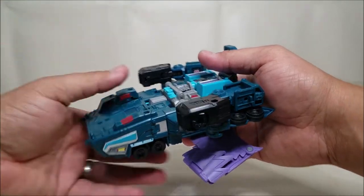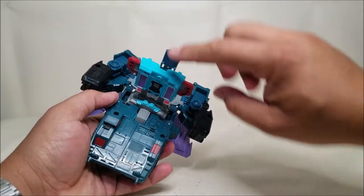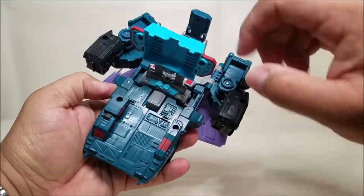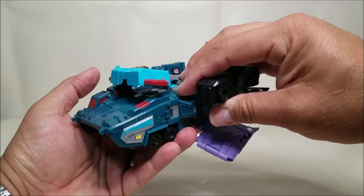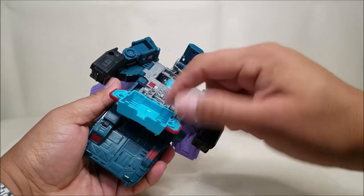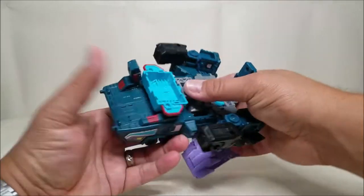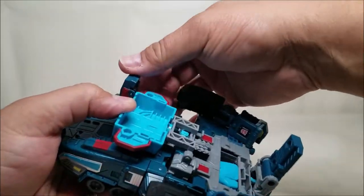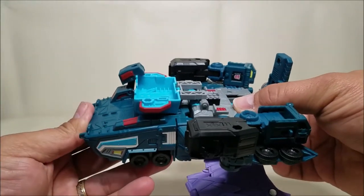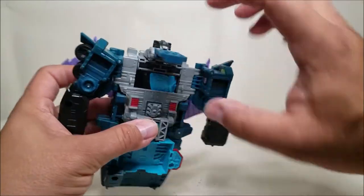Another mistake I made was transforming the cab as if going into truck mode — I flipped it and brought it down, but now it's way too short and those slots won't work. So what we're gonna do instead is leave it like it was in robot mode with the opening facing out. We're gonna take this part of the cab, bring it up, bring this all the way down, and then use that cab to tab into the blue part for the power masters and hold them down.